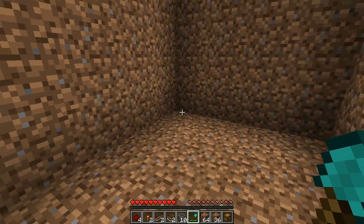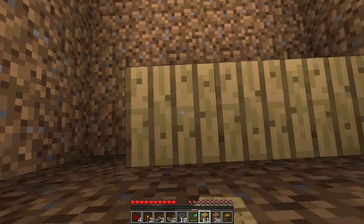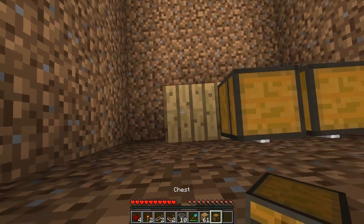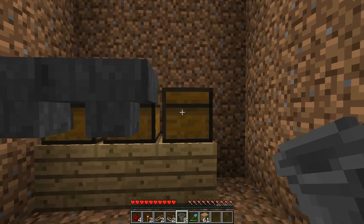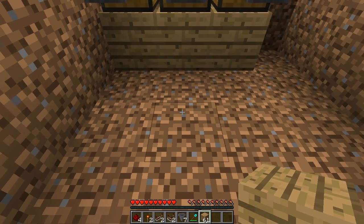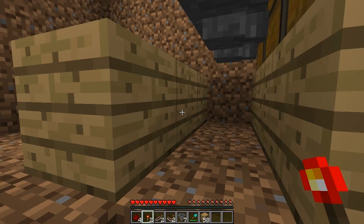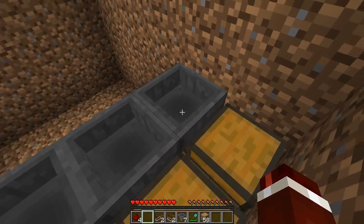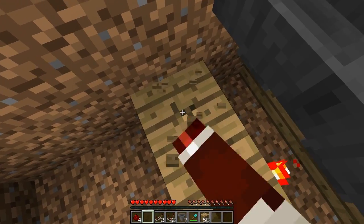Come to the front right corner and place one block down in the corner, then two to the left. On this first block, place one normal chest, then a trapped chest, then a normal chest. Behind each of the chests, place a hopper going into it — crouch then right-click the back of each. Under each hopper, place blocks down and then put redstone torches on the first two blocks. The last chest is for items that don't get matched, so we don't need a torch there. We don't need the block at the end either, so you can get rid of that.